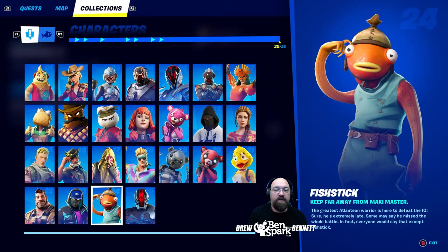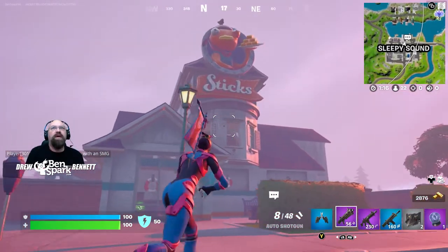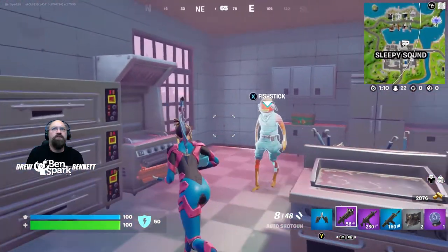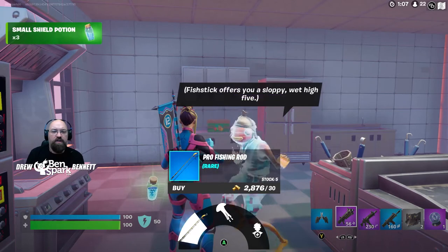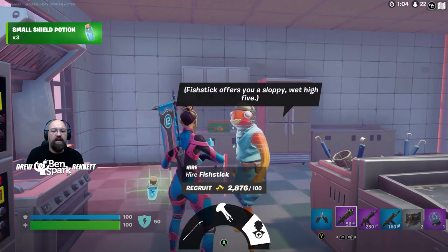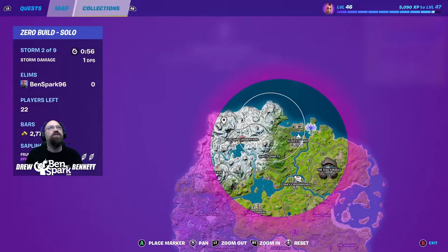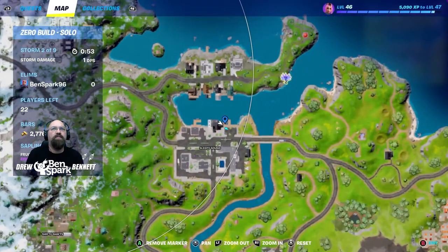Character number 24 is Fishstick. Keep far away from the Maki master — the greatest Atlantean warrior is here to defeat the IO. Sure, he's extremely late; some might say he missed the whole battle. In fact, everyone would say that except Fishstick. What better place for Fishstick than Stick's restaurant here in Sleepy Sound? You can usually find him in the kitchen. You can buy a jellyfish, a pro fishing rod, or hire Fishstick to work with you. Let's hire Fishstick — he can be found here on the map in this building.